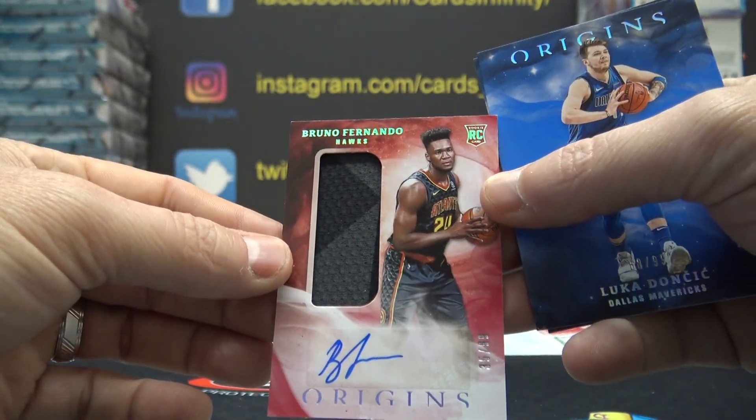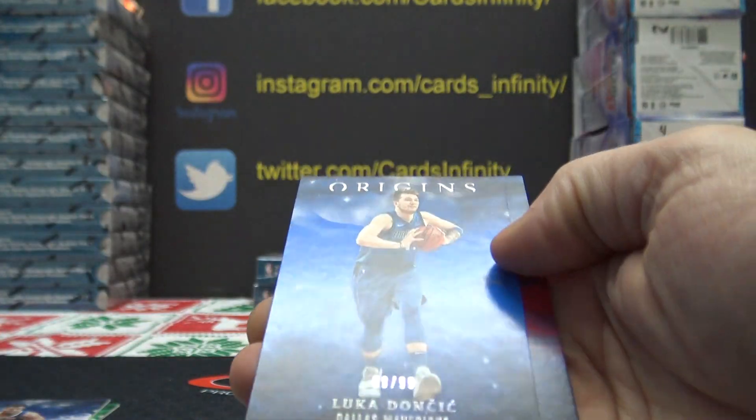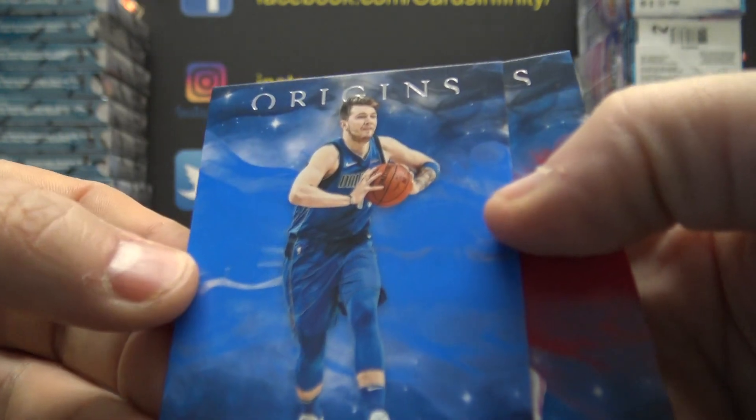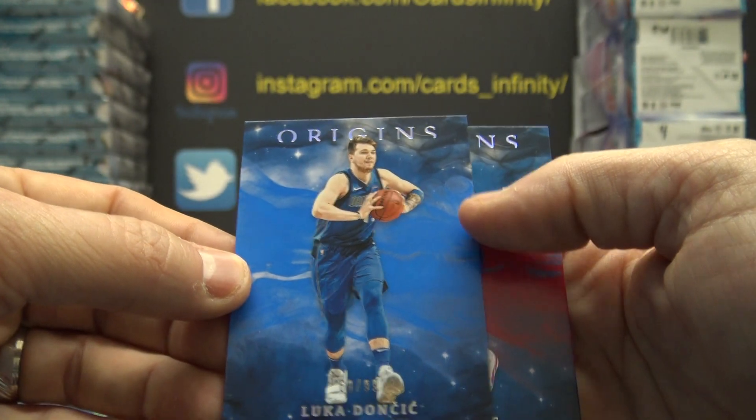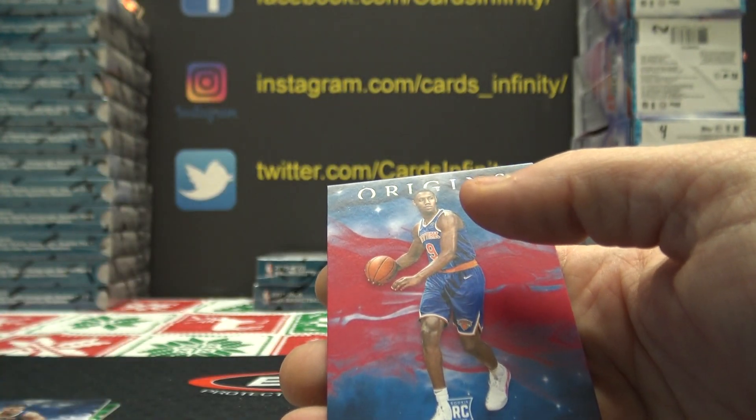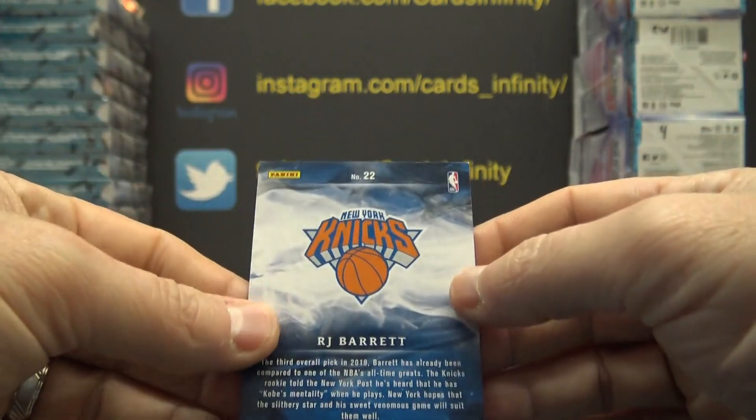Nas, you get the Bruno Fernando rookie jersey autograph. 68 of 99 — another nice card, Luka Doncic, the blue. And RJ Barrett standard rookie.